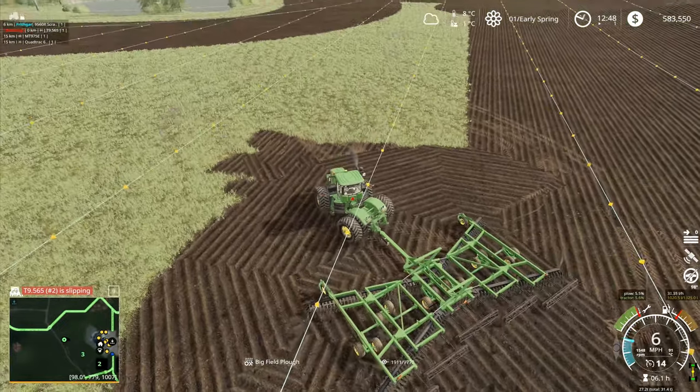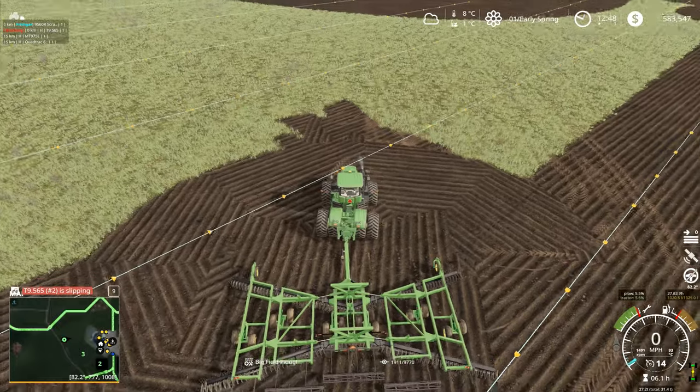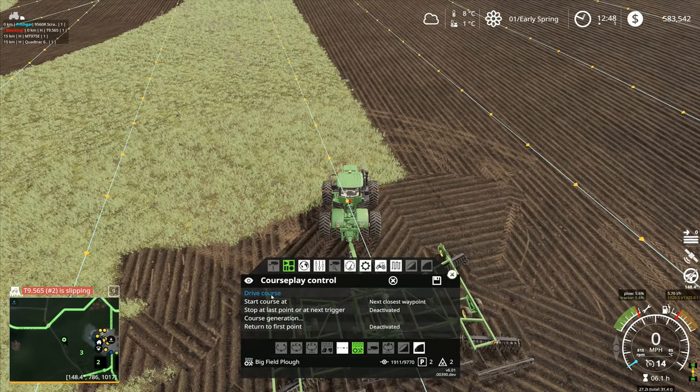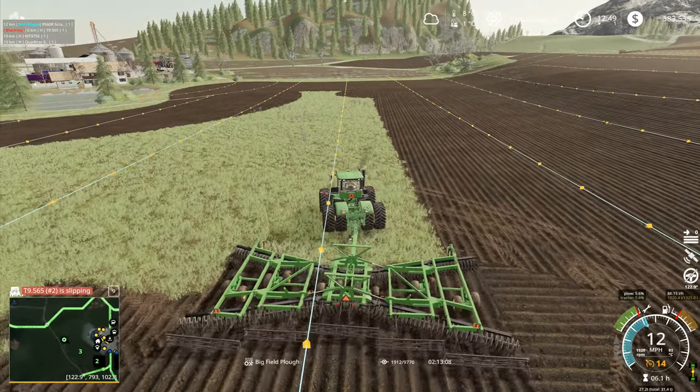Definitely don't do this whole thing with the piles of wood chips in the future because that is not working. The T9 has done exactly the same as it did last time — it's gone out to the edge of the field and it's now slipping. So let's bring you back over this side and drive course from next closest waypoint.